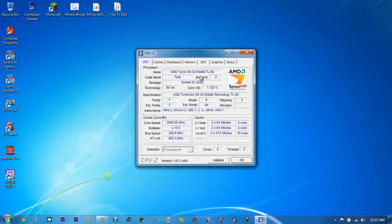Right here I have an AMD Turion 64X2 Mobile TL60. It's a dual core processor clocked at 2GHz and its performance rating is 3.2GHz. It's a beast processor for only $20 on eBay, so you can't get much better than that.